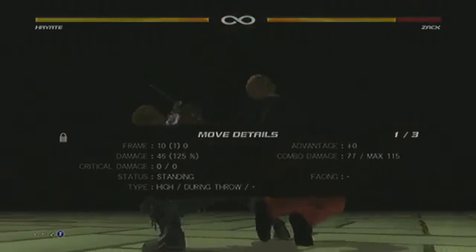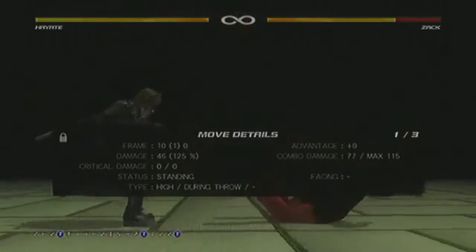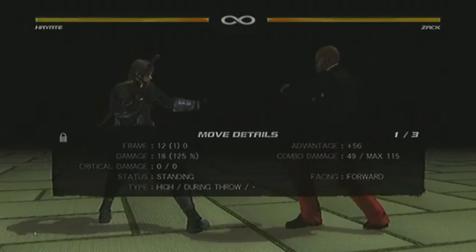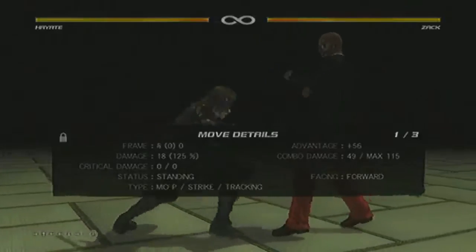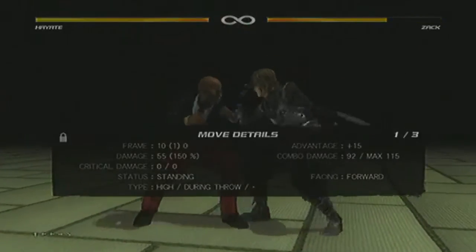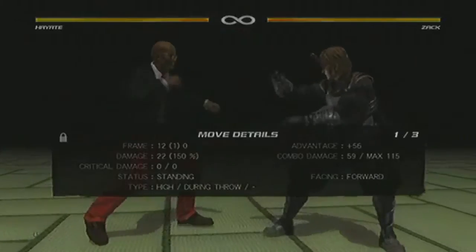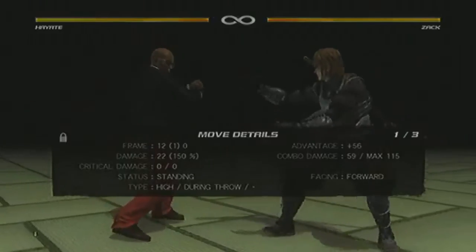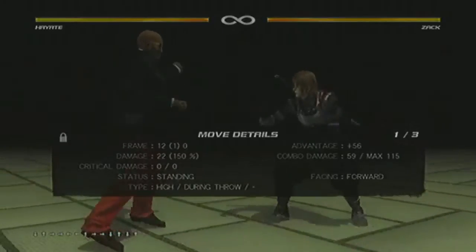He has a 10-frame throw that is really good. He also has his 12-frame launching throw where he can continue to do chain throws, or you can juggle with him. Change it on high counter because that's what you're going to use to bait holds, and that's going to do 92 points of damage just from a 10-frame throw. And if you do his launching throw, you can go ahead and juggle and take the damage well into the hundreds. You have an option to juggle from it or continue his chain throws.